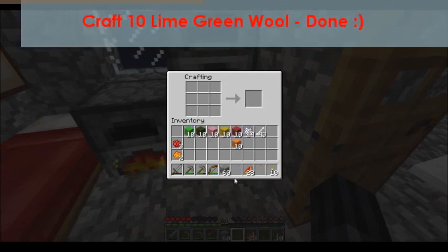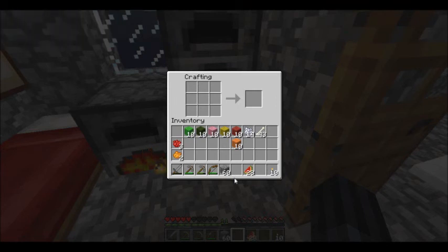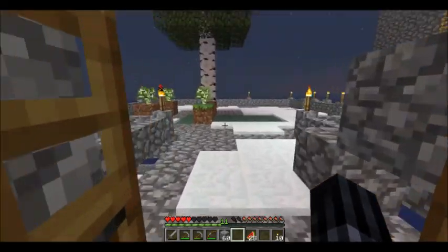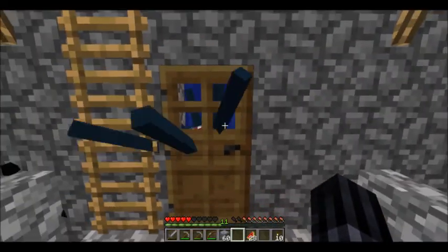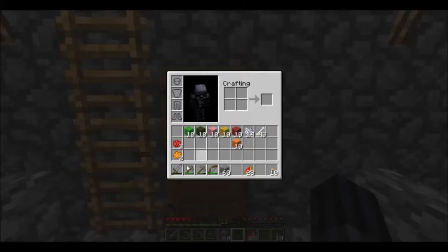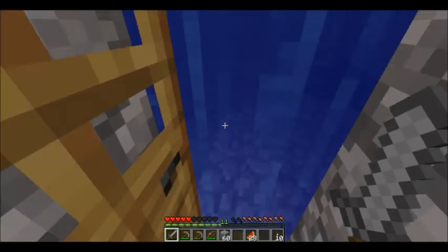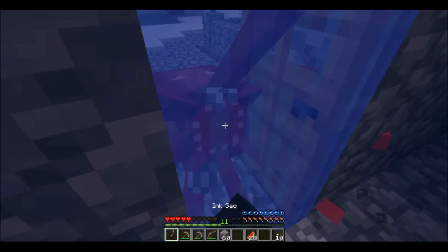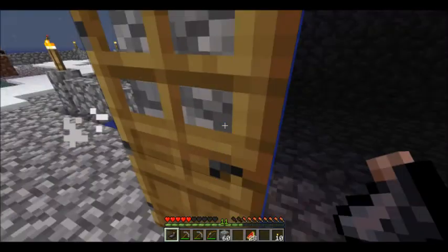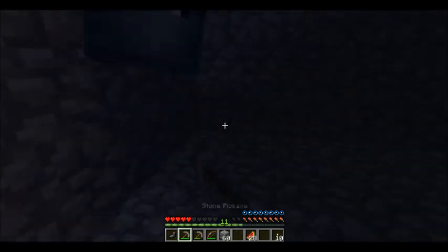Let me just check my list here. Basically all I need now is black, grey, and light grey on the wool side of things. I also did get some squids spawning in here, so let's go in anyway and try and take these guys out. My sword's running low but we'll go in anyway. As you can see we've got quite a few of them, and I'm hoping that I'm going to get more than one ink sack off some of them.